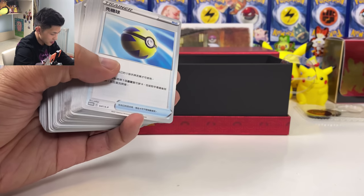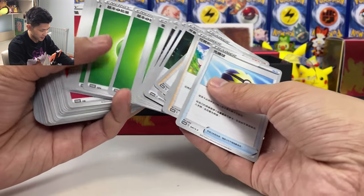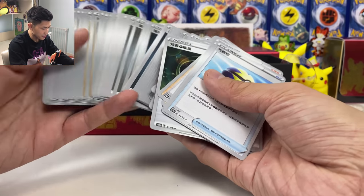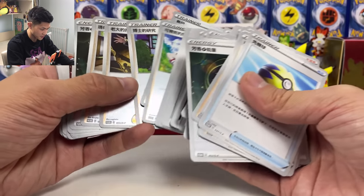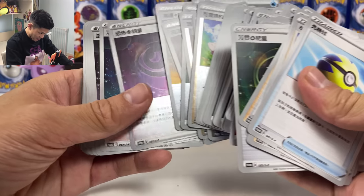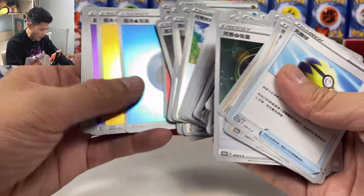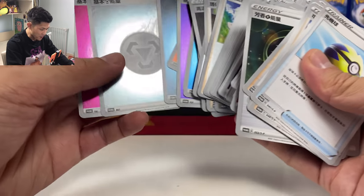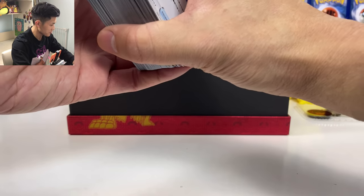You even get a gold Quick Ball. There's also a full art Boss's Orders — I need those. And a bunch of energy, plus some holo cards and reverse holo cards from the new set. Reverse holo energy with the promo stamp, and one set of holo energy as well. This box is worth the money, guys.